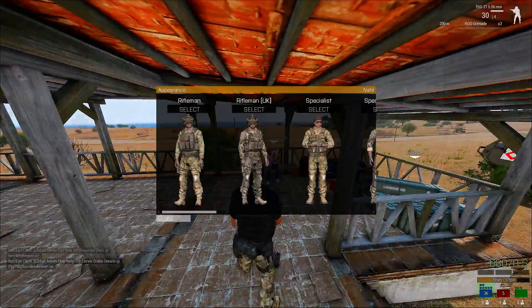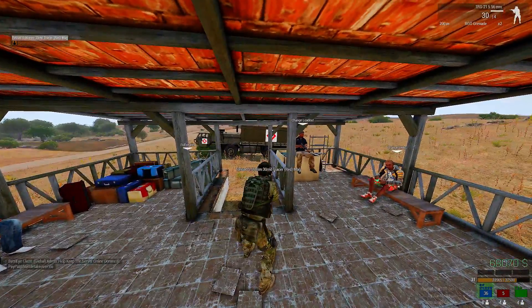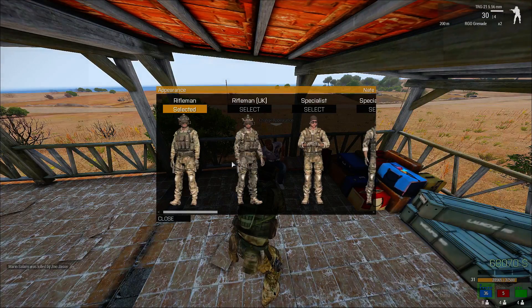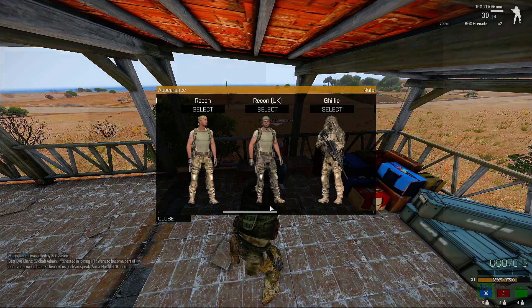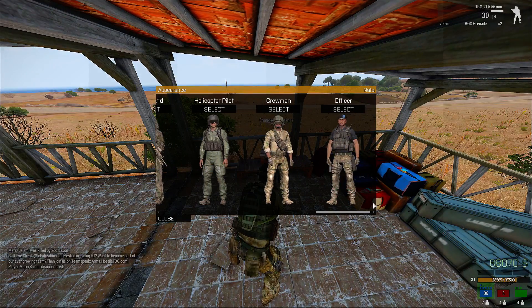The first thing is just your basic gear. This is what you start off with: a TRG 5.56 and these clothes. These clothes are actually really good because of the vest — it has armor. These have armor, but the rest don't. No armor for the recon, no armor for the ghillies, no armor for the helicopter pilot or crewman. The officer has armor again.